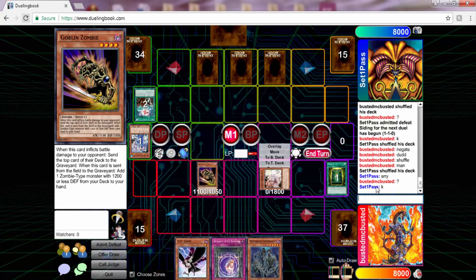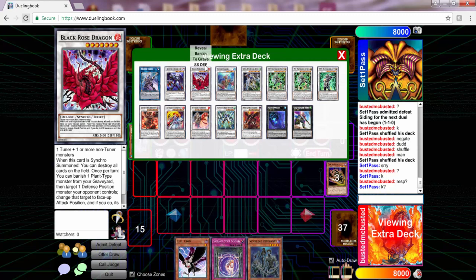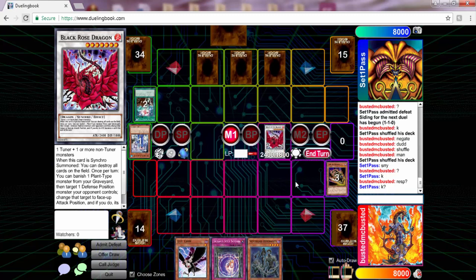We're going to go into a Black Rose because he has three back row and I'm not about to attack through all of them - just go Black Rose, blow the board. If he has something to stop it, fine, but I do get a Goblin Zombie search he cannot stop. Well, if he has a Strike or Warning he can stop it, but if the summon goes through there's nothing he can do about the Goblin Zombie search. I form my chain links and ask if he has a response - and he does not.